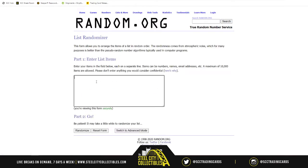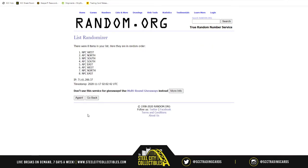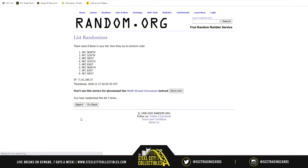Alright, let us get the divisions. AFC North, AFC South, AFC East, AFC West, NFC North, NFC South, NFC East, NFC West. Randomizing those 5 times as well — 1, 2, 3, 4, and last time for 5. AFC North on top, AFC West on bottom, everyone else in between.